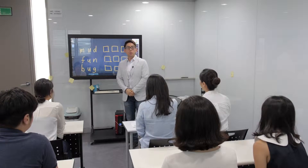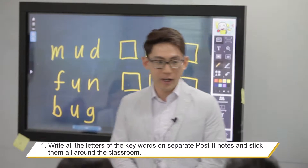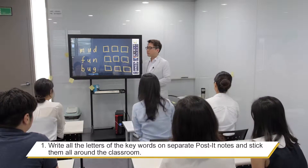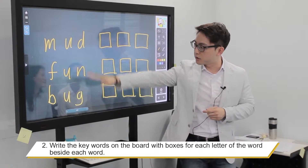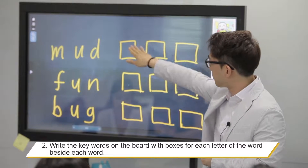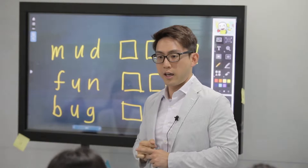All right class, so today we're going to play this game called Word Hunt. So look at all these different poses — they're everywhere in the classroom. What we have to do is find the letters. You see all these words up here? You have to find the right letters and post them on the wall to make the word. So let's try.